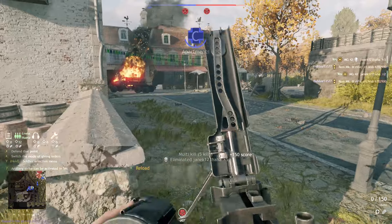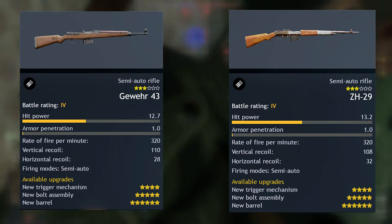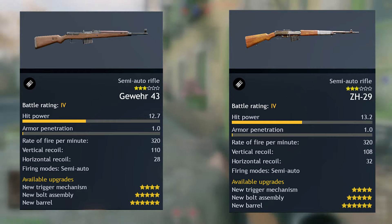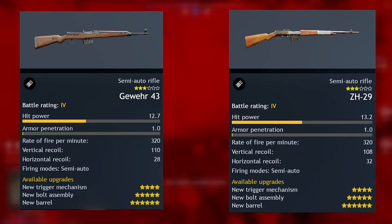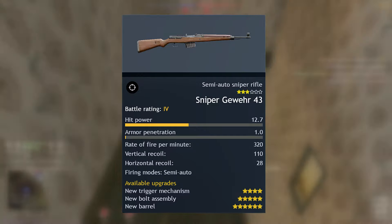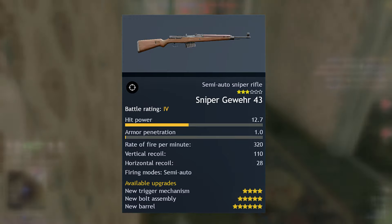Starting at Tier 4, we have the rifles — two semi-automatic rifles: the ZH-29 and the Gewehr 43. These two rifles are pretty good and honestly very similar. Some people like the ZH-29, but I personally like the Gewehr 43 just because of the sights, so it really depends on you. We also have the Sniper Gewehr 43, which is essentially the Gewehr 43 with a sniper scope.